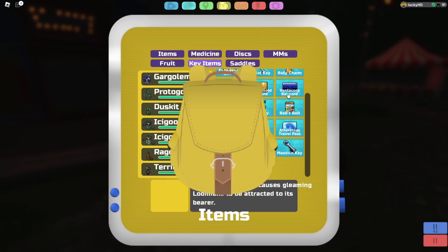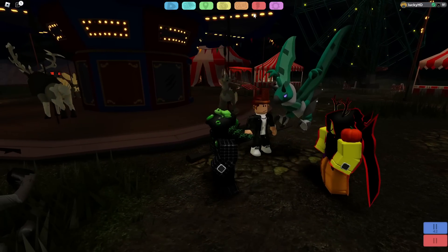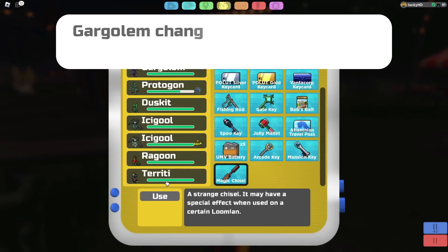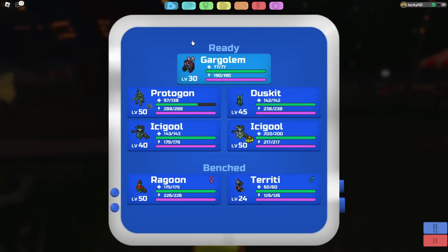Your chisel is going to be located inside your key items category. Go right down to where it says magic chisel, press use, and then you can change the form of Gargolem. Keep in mind that all of these forms have different stats, but they do not change typings. All you need to do is click use on the Gargolem and switch between the forms you want — it's kind of like a Deoxys-esque Lumion in the sense that it has different forms that specialize in certain stats.